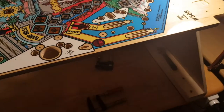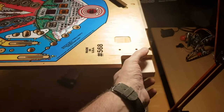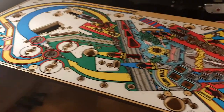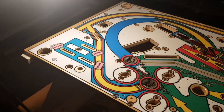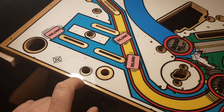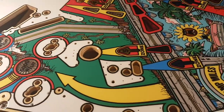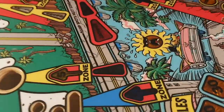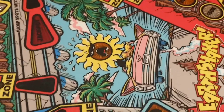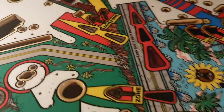I built, over the last day or so, this rotisserie here. I've got to figure out a way to attach the playfield to it so it can't move, and then I can actually rotate it, which will make it a lot easier to reassemble. The playfield looks really good, and I don't smell anything, so it seems like it's pretty well cured. Really great details here on the inserts - overall it's pretty good.